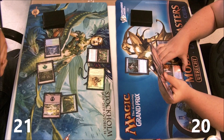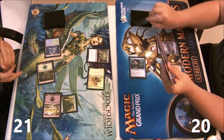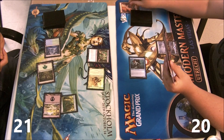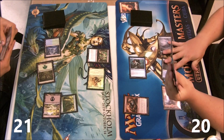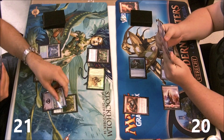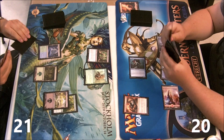Usually I'm looting at the last possible moment, but here it feels like I already have lands to discard. I'm just interested to see what I'm going to draw so I can plan out further turns ahead. Sebastian now has access to six mana, but I will be able to pick off his mana dorks in a turn, which is pretty good.